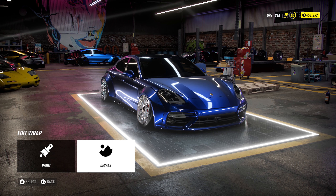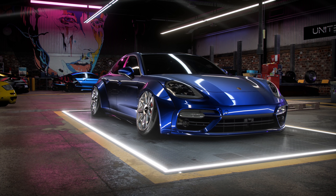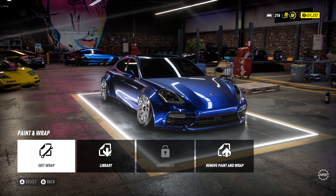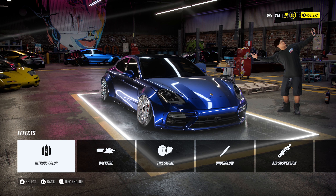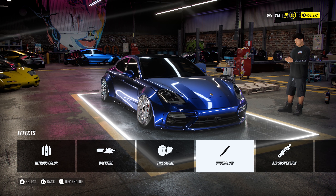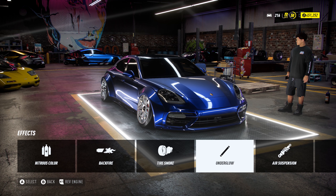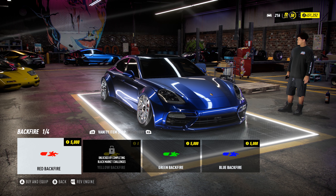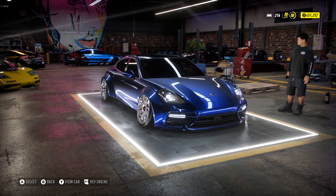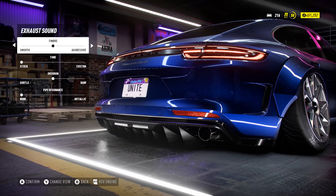I'm not going to put any decals or anything on it. The wheels are fine the way they are — I didn't want to change anything there. Save — doesn't really matter. Now going into Effects: air suspension is broken, so if I add it it just does that, so I'm not going to put air suspension on my cars — there's literally no point. I can put neons or anything like that, but I don't really want that. As for backfire, I don't think so.